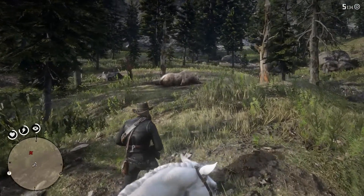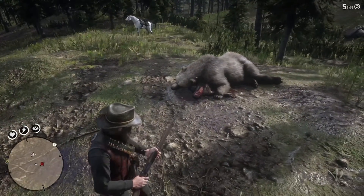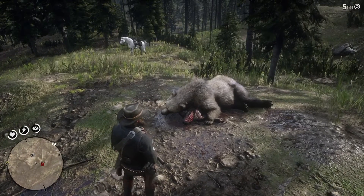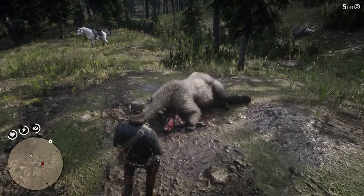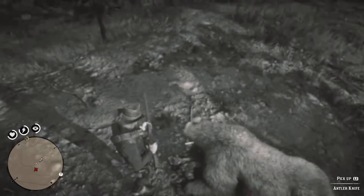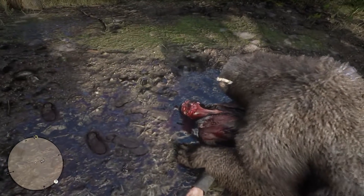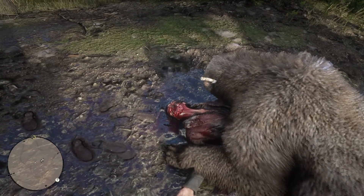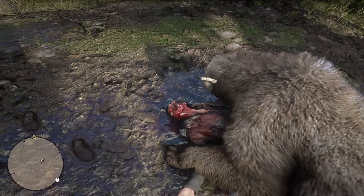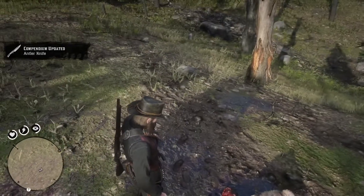If you look here, this is a bear, and this bear actually got in a fight with this hunter here and neither of them come out alive. So that's pretty cool. There are all these little Easter eggs in Red Dead 2 that are just so fun. But if you search this body, you can see right here — let me go first person for you — we have the knife. That knife right there in his head. That is one cool looking knife.